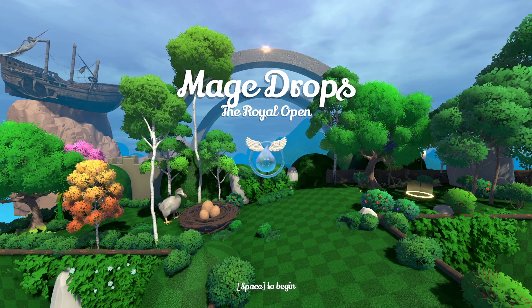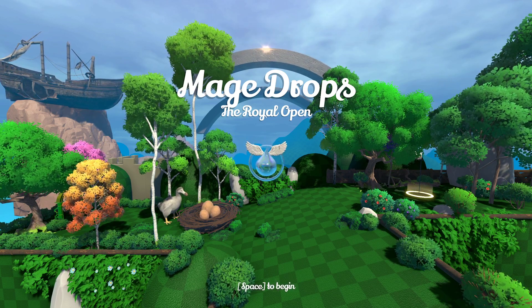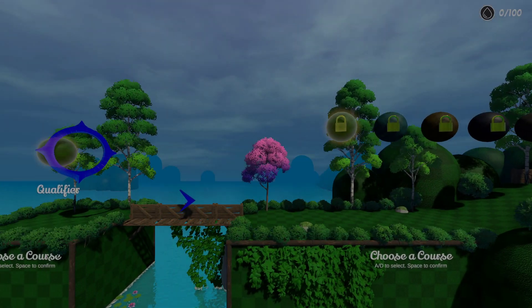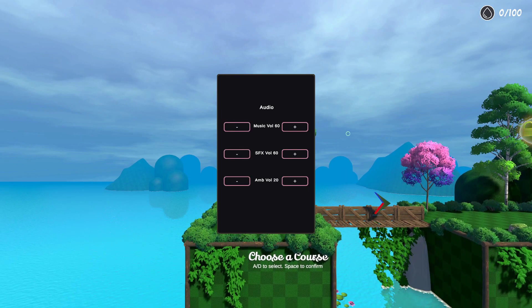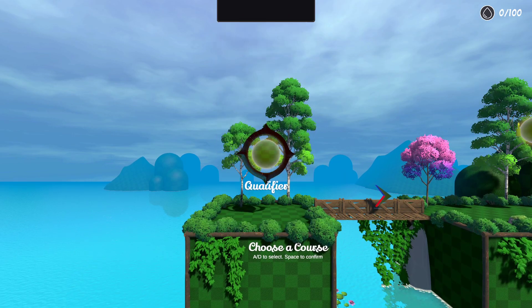Hello and welcome back. We're checking out Mage Drops today — it's a golf platformer, which is pretty interesting. It's just a nice chill time. One thing that bothers me is you can't get to the settings menu without being in the game, so you can do it from here but not from the main menu. We just turn everything down a little bit. Options are pretty normal.